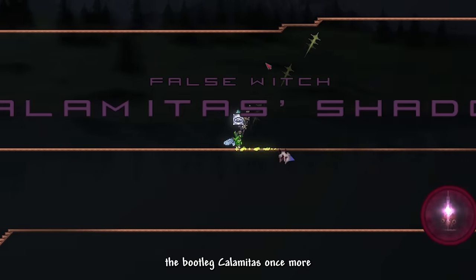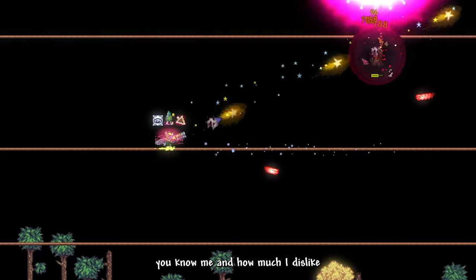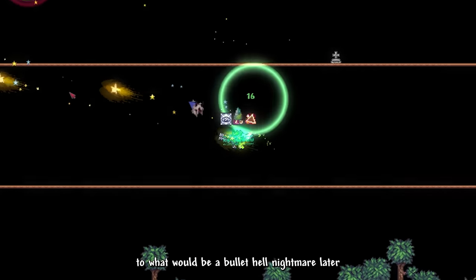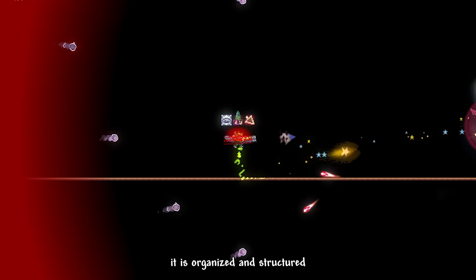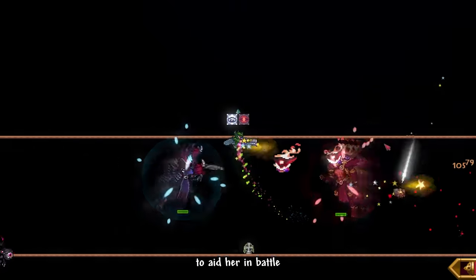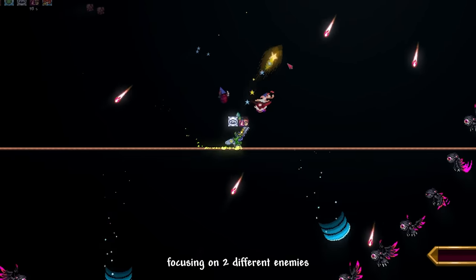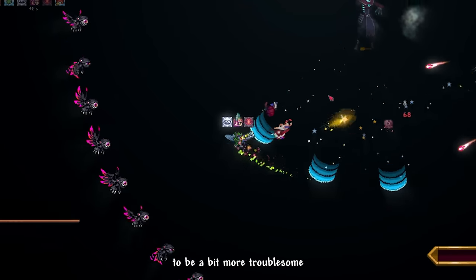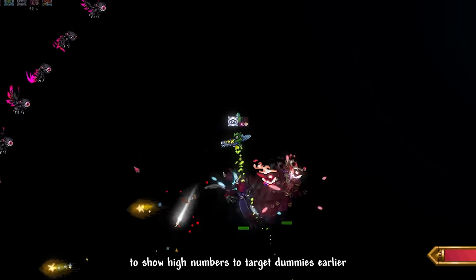Now that we got the warmup we needed, it is time to fight the bootleg Calamitas once more. This fight is not hard, but it definitely gave me some trouble especially in the later phases. You know me and how much I dislike bullet hell boss fights, and this fight against Calamitas Clone is a foreshadowing of what will be a bullet hell nightmare later. Though I was still able to manage her bullet hell — at the very least it is organized and structured. I do wish my weapon dealt more damage. Kal Clone has multiple phases, and in one of her phases she summons her brothers to aid her in battle.